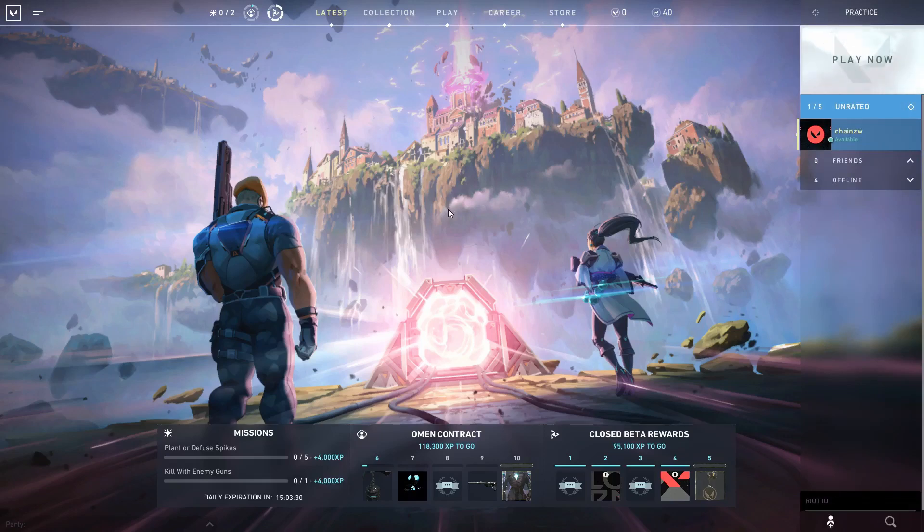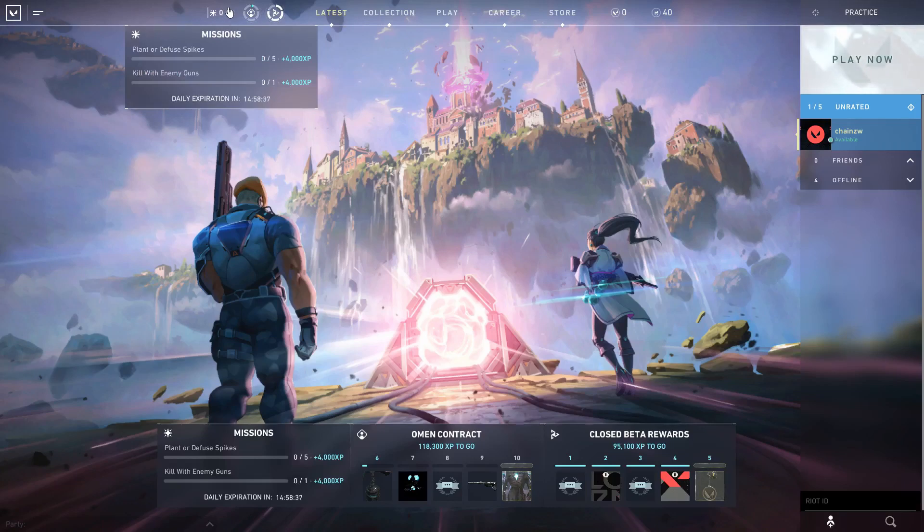But as of right now, the only way to get XP is up here for your missions, or if you go to the latest tab over here, your daily missions, or getting XP through games. So you can see your missions up here, or on the latest tab you can see them down here. You can also view them in-game — just press escape and hover your mouse over them if you forget. They're so easy you might accidentally do them. They each give you 4,000 XP for a total of 8,000 XP per day for basically free.